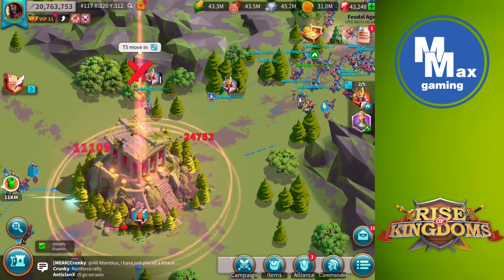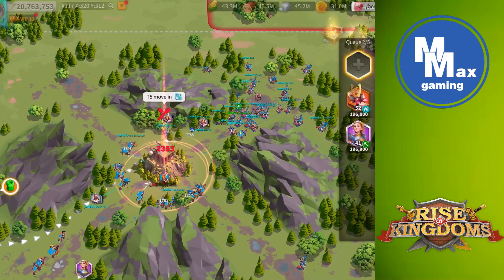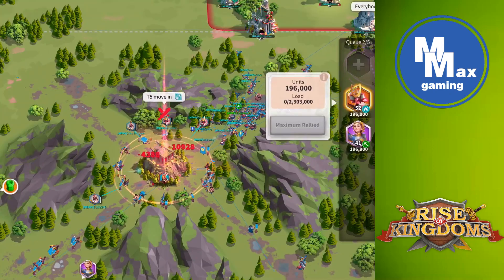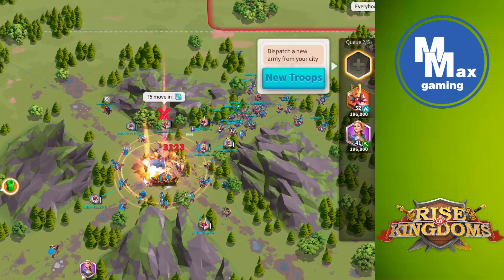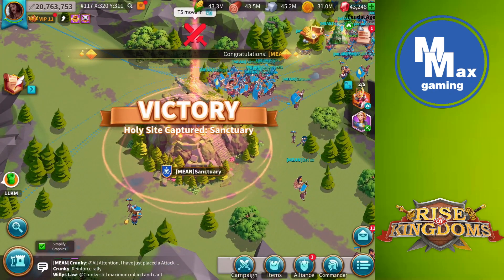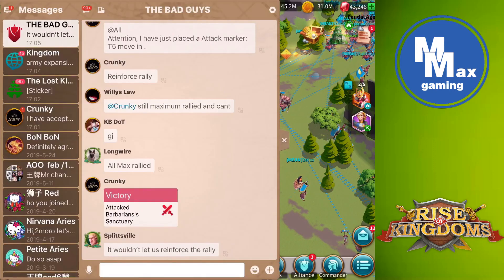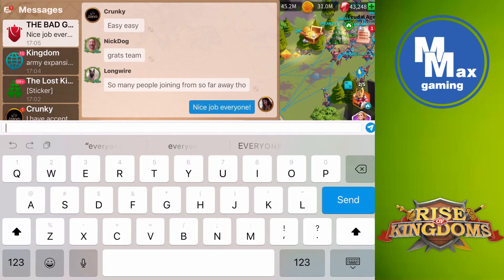The T5s will get off a few shots — probably taking about 15% of the structure damage, with roughly 85% coming from the rally. But it does help to have T5 armies come in at the end when the rally is depleted of its T5s and only T4s remain. There goes the victory! When you can start with almost 2 million T5 troops in a rally, their 3 million T5 isn't that difficult to handle. Let's take a look at the battle report.